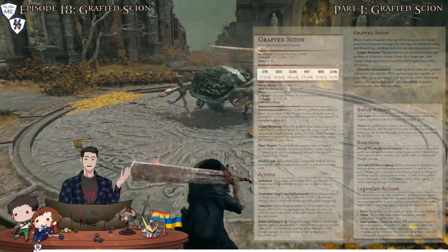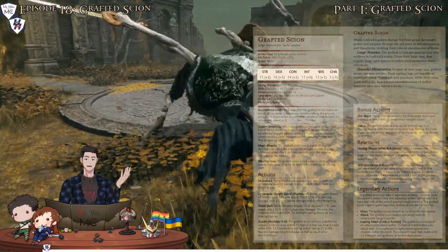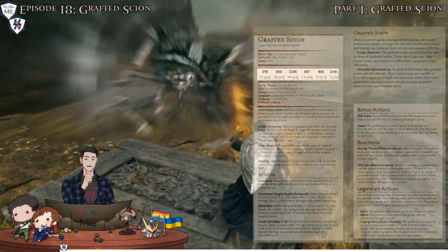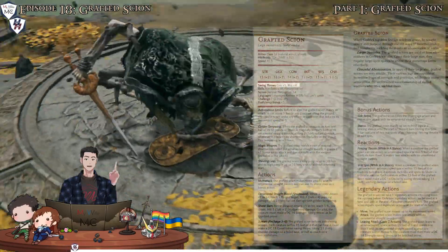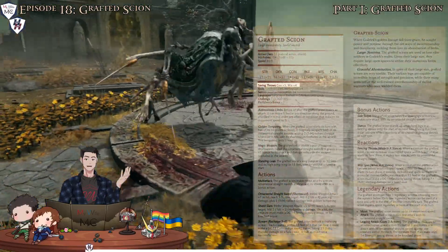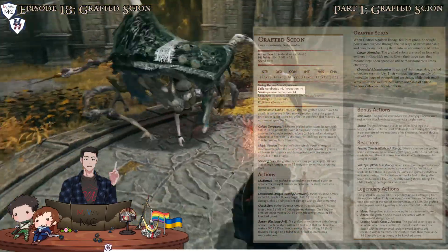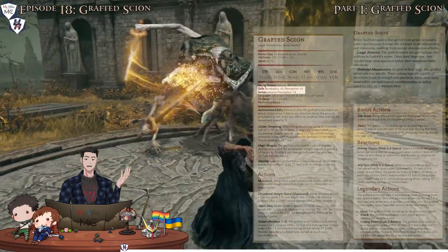They have fairly decent stats, the highest being Dexterity and the lowest being their Charisma — since having a bunch of folks grafted on them makes it a little hard to have any sort of sense of self, especially if screaming and stabbing is their main method of communication. The saving throw bonuses are there so that they don't get dumpstered by hold monster or some other shutdown spell. Skills: acrobatics, because they have all the limbs to acrobat, and perception just to add a small layer of challenge for parties that want to jump them in a surprise round.